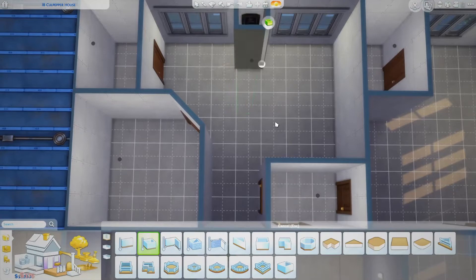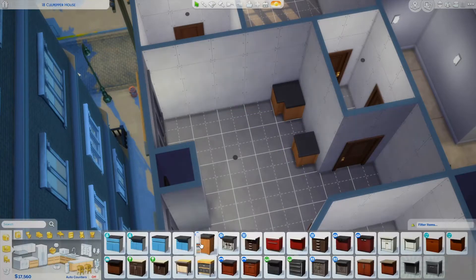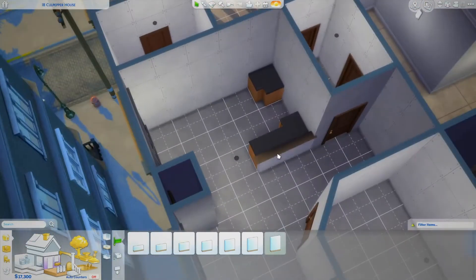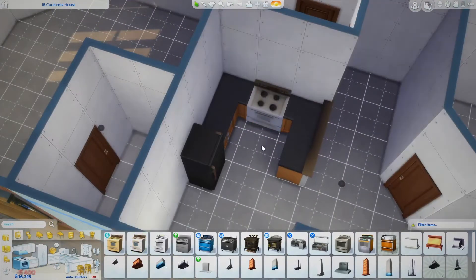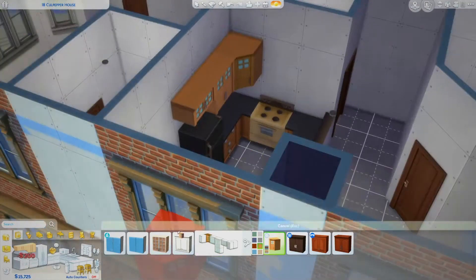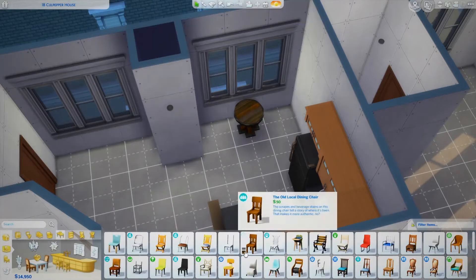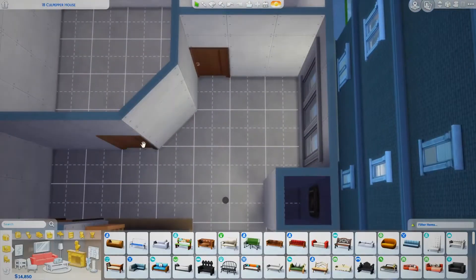I didn't really have Sims in mind for this. I just wanted to make two small apartments. I'm actually not really sure how much this apartment is. I set it so my Sim only had 21,000 after buying the actual apartment, but somehow it ended up being over 22,000 when I uploaded it to the gallery, which was weird. So this was made for two Sims — obviously you could have more, you could have four Sims in this apartment. There are two double beds. This right now is what I was calling apartment number one.